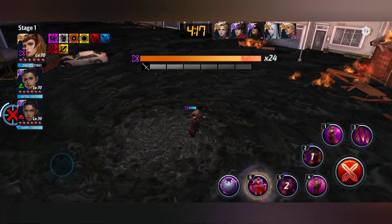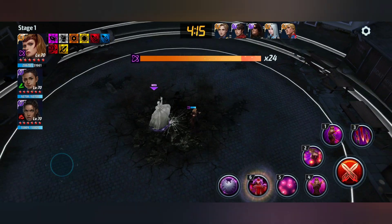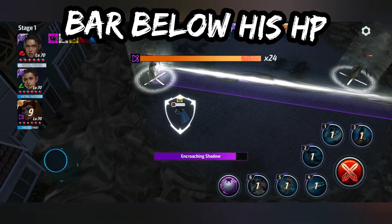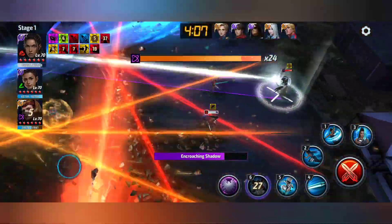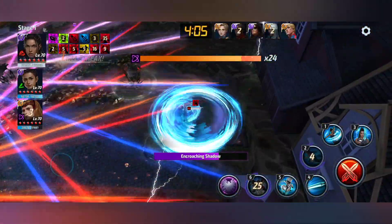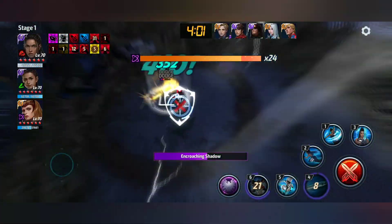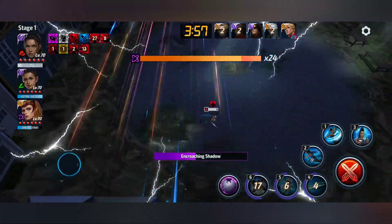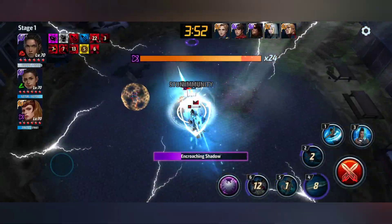The problem with Scarlet Witch is that she stacks her skills, and as soon as the bar fills, Gorr's minion appears. It's sort of an optimization phase like Ultron's — if you don't kill these minions, Gorr will insta-kill you, and you have to kill these minions.